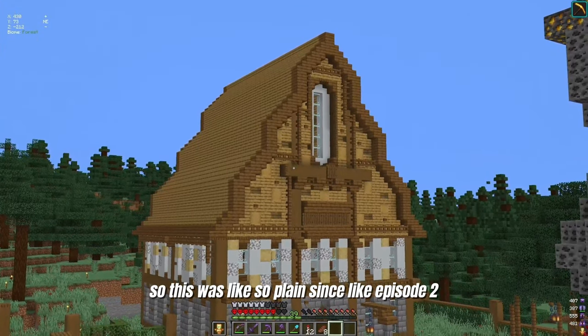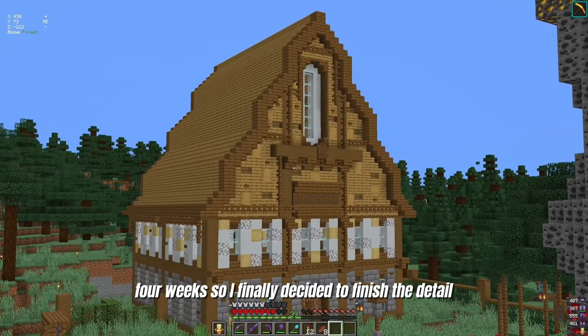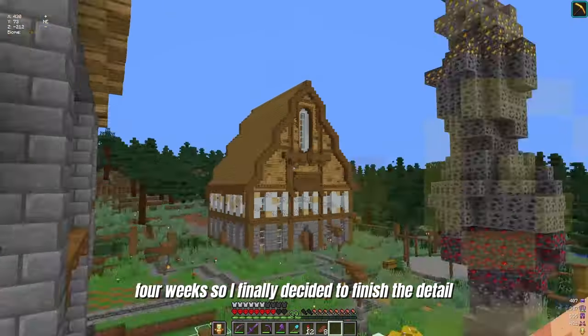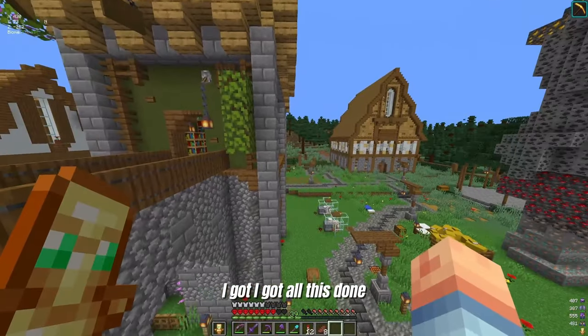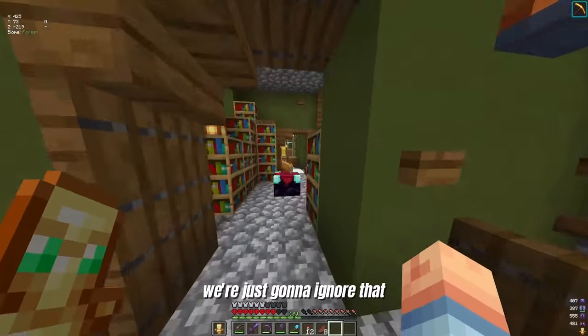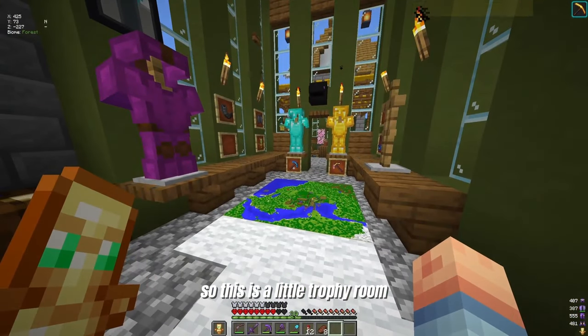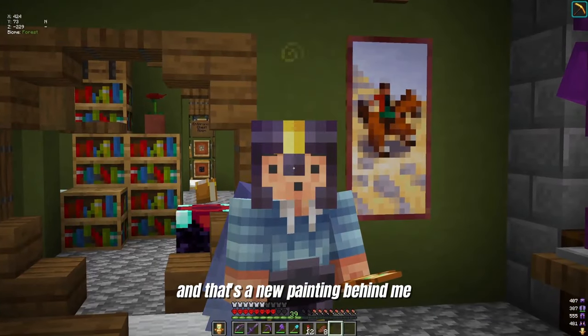This was so plain since like episode two — it's been like this for over three to four weeks. So I finally decided to finish the detail. I got all of this done and I was like, I just got to finish all the detail. So this is a little trophy room. I don't really have many trophies, and that's a new painting behind me. Is that someone riding a horse?